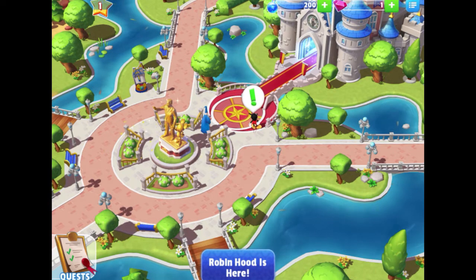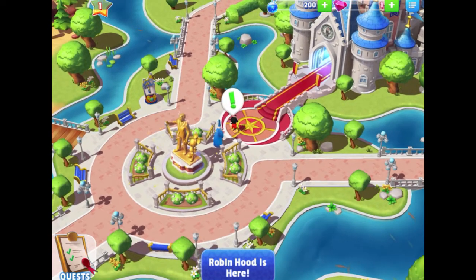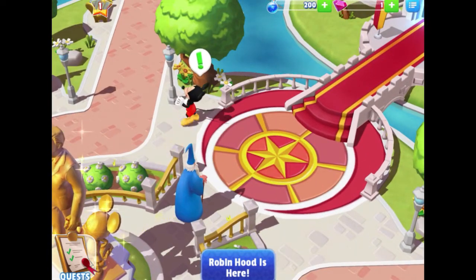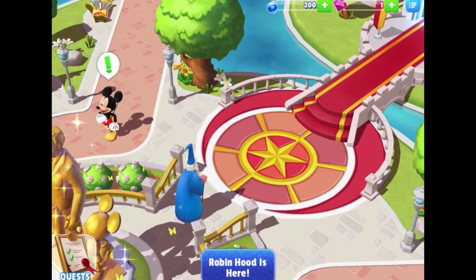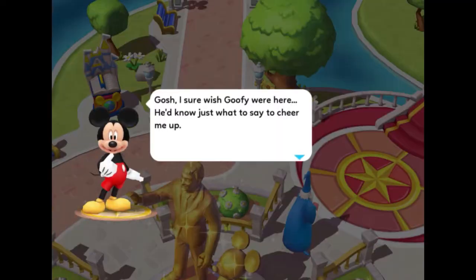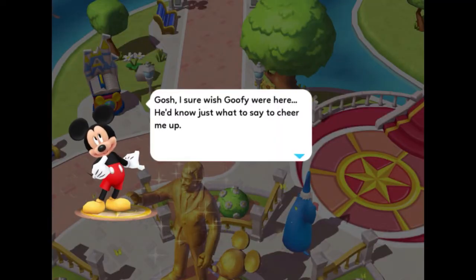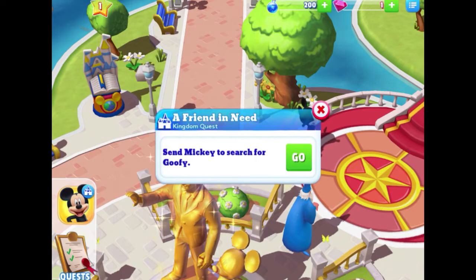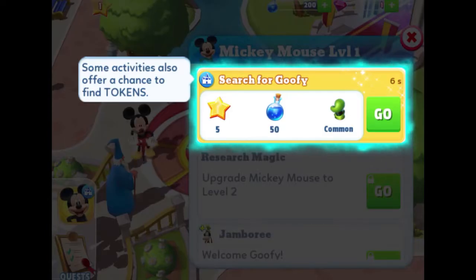In the top left corner there's a number one in a star — it's filling up, so we're gaining experience or leveling up. I'll zoom in to see Mickey, but before tapping him I want to check the quests button on the bottom left — tapping it but nothing's happening, so let's just tap Mickey again. He says: "Gosh, I sure wish Goofy were here — he'd know just what to say to cheer me up. I've just got to figure out where he is." So we can send Mickey to search for Goofy.